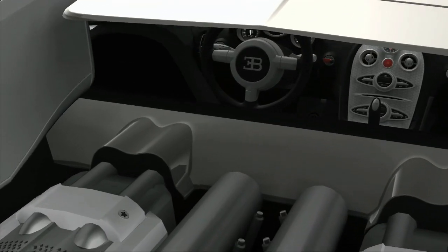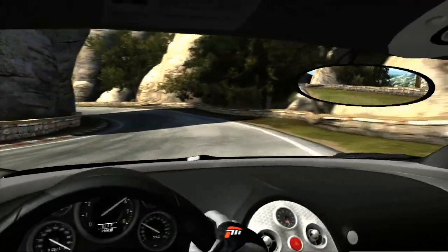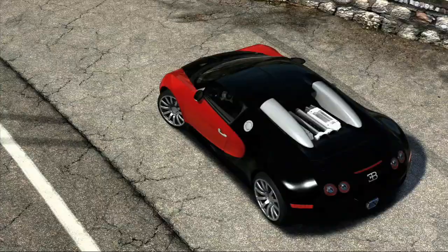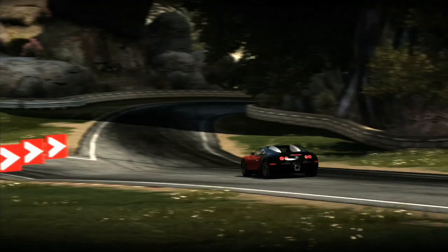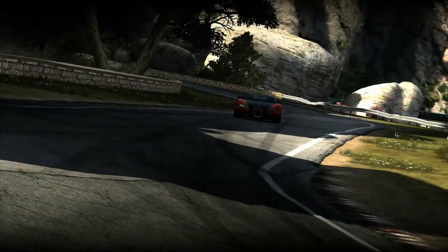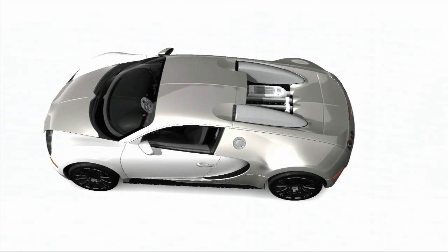The Bugatti Veyron is a technological masterpiece — not so much in that it made a thousand horsepower, because that's really not that difficult to do with an eight-liter engine. But more in the sense that it's drivable as a thousand horsepower car. An automatic gearbox that can take a 4,400 pound car and 987 horsepower and put it to the ground with all-wheel drive and not blow up — and it's got to do that for 120,000 miles. It's a thousand horsepower, 16-cylinder, four-turbo motor that's smaller than a big block Chevy, and the Veyron itself is five inches shorter than the current Jetta. To have such a beautiful design and be able to hit 250 without just frisbee-ing off the road — it's just incredible.